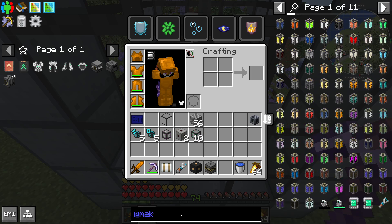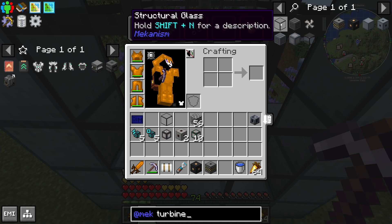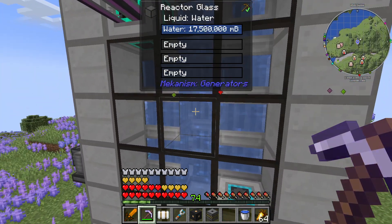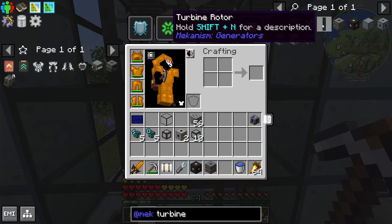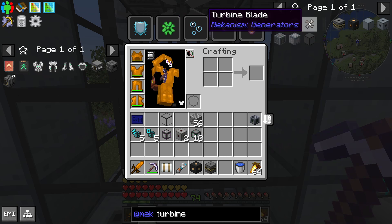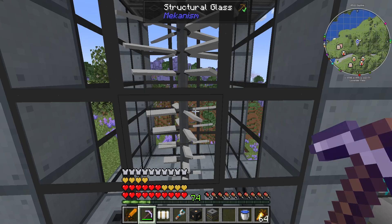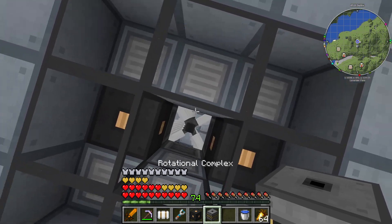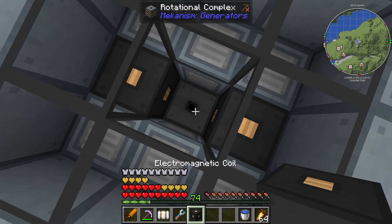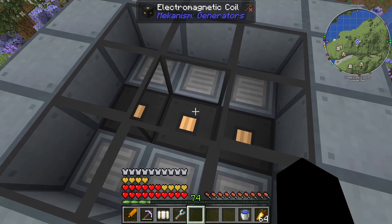Let's look at the turbine first. We've got the turbine casings on the outside along with structural glass - note that the reactor has reactor glass, so there are two different kinds of glass. In the middle we have the turbine rotors. I have five of them, and on the turbine rotors are the turbine blades - two blades for each of the rotors, so I have 10 turbine blades. Then on top of the turbine blades goes the rotational complex, and on top of the complex has to go an electromagnetic coil. You need one electromagnetic coil for every four rotors in your turbine.